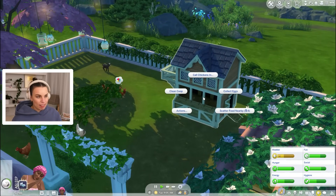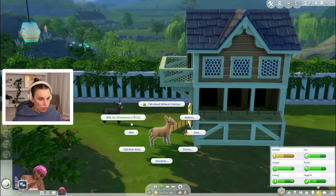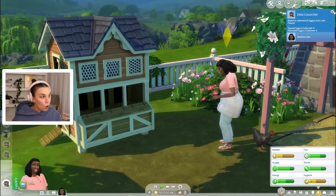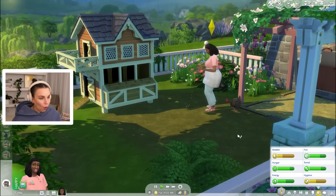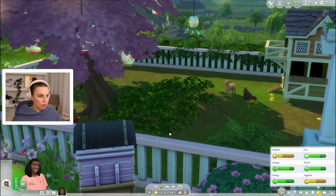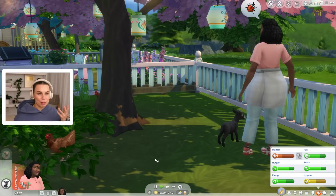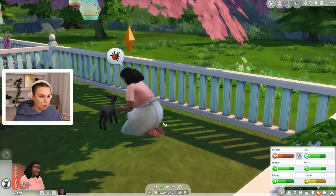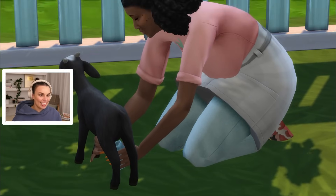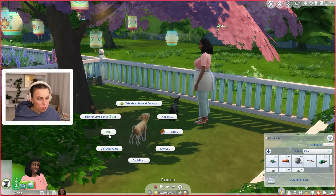Hello my little chickens — let me collect your eggs and scatter some food. We got 14 eggs! Whoa, so many eggs. Maybe we got too many chickens. I'm just so excited by this little farm we have. I'm not sure what we can make with milk, but I'm sure there's many recipes that need milk. Gonna milk you. I love the milking with those beautiful nails she has — it's just so extra. I did milk for simoleons — whoopsies. Well, we'll get milk from this one.